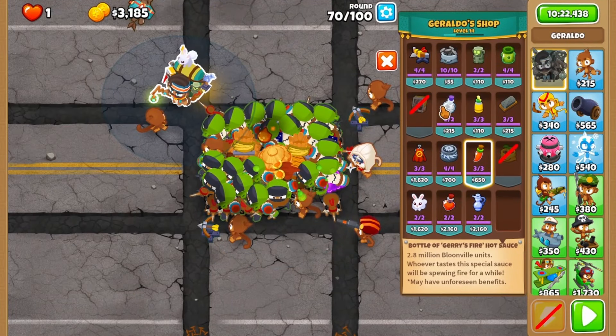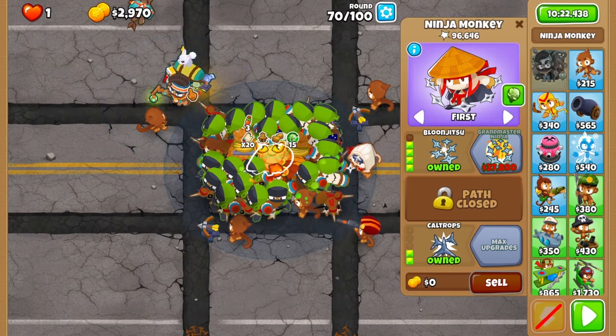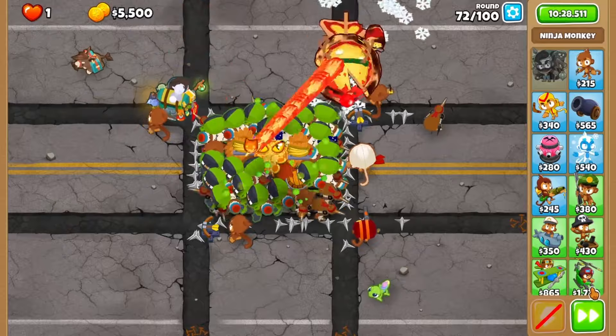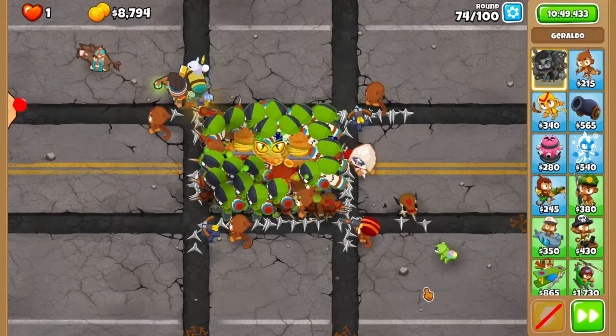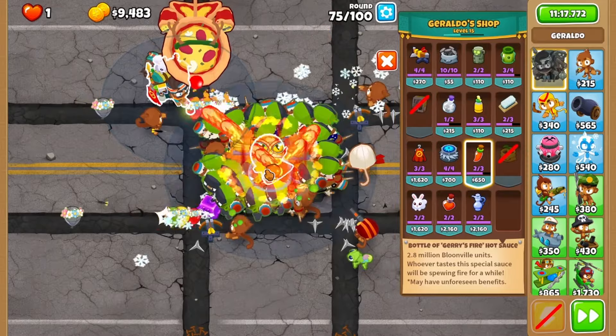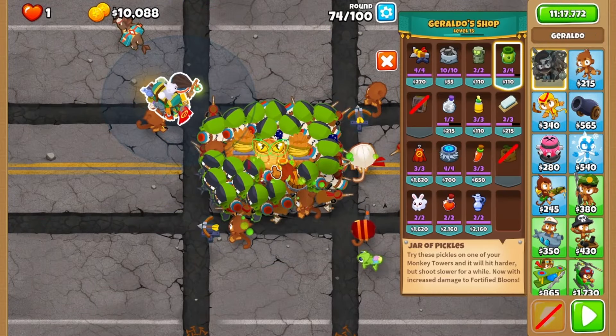Congratulations, we're almost there! Before you start round 71, give your balloon jutsu an upgraded camo potion and breeze through to round 75. We will plop down an upgraded sharpening stone, jury fire, and pickles on your balloon jutsu.